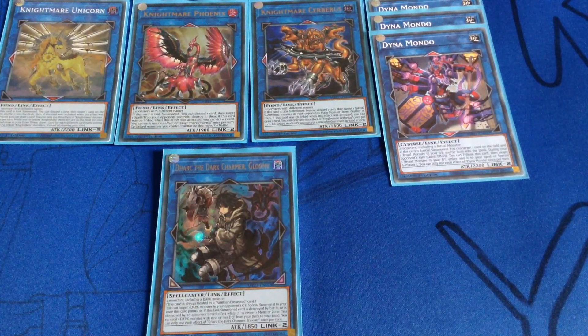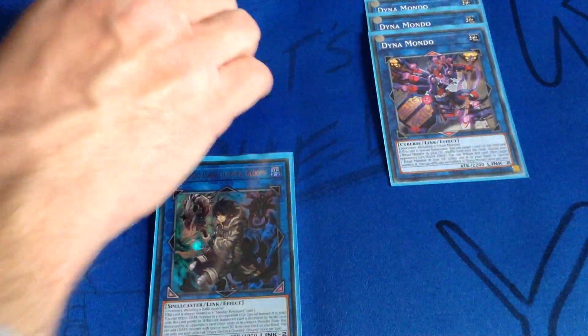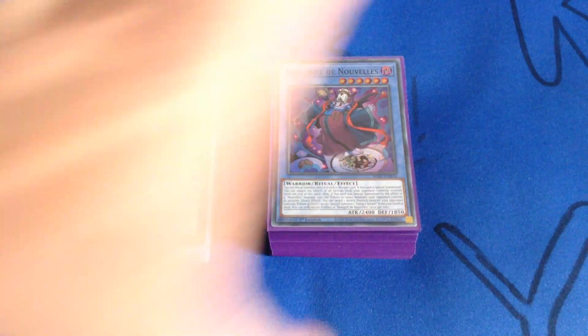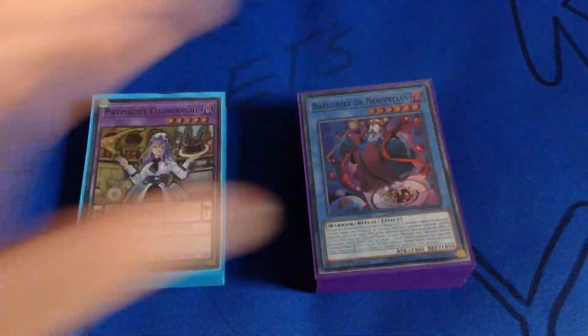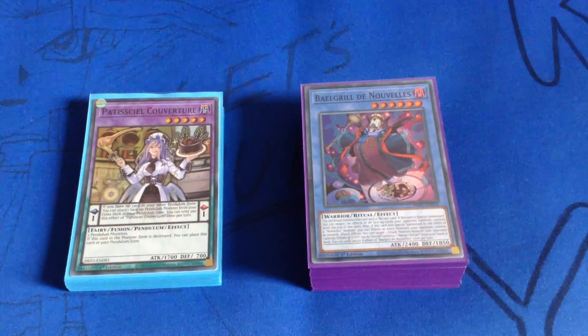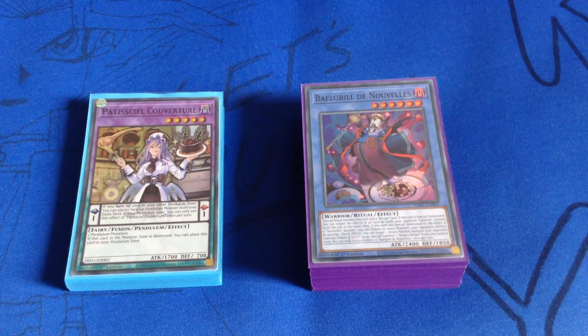Yeah, it is a 16 card extra deck, I know, but obviously when I bring it into a minor league tournament I can just simply drop one of the extra deck monsters — doesn't matter which one — and that will make it perfectly legal. I plan to do that next week. That's sort of my budget version of Nouvels. It's not perfect. Still needs two more copies of Today's Menu and a playset of the restaurant field spell, like I said. Then it'll be running how I want it.